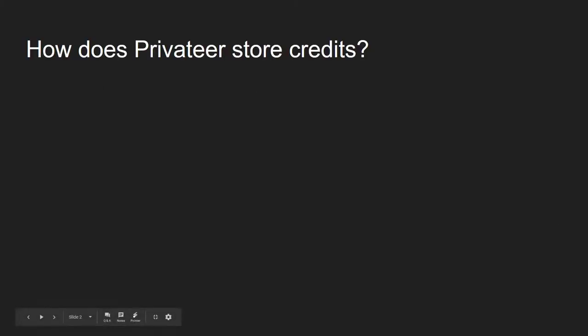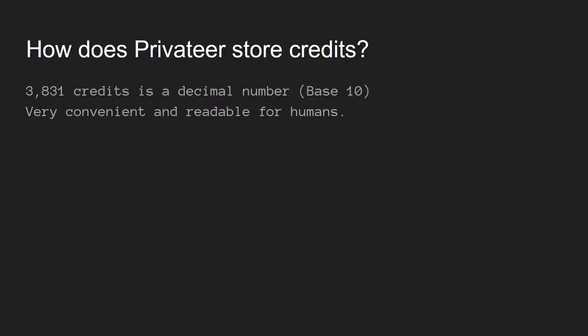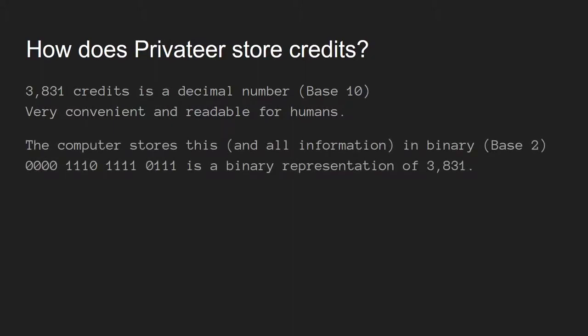So how does Privateer store credits? Let's explore this question. For example, we have 3,831 credits — that's represented in decimal, which is convenient and readable for humans. It's a base-10 number system. It's not that convenient for computers, though. What computers do is store all information in binary — a base-2 number system. Rather than having 10 digits to pick from, 0 through 9, you only have 2: zero and one. Each of those is called a bit. Right there is 16 bits, and that is the binary representation of 3,831.